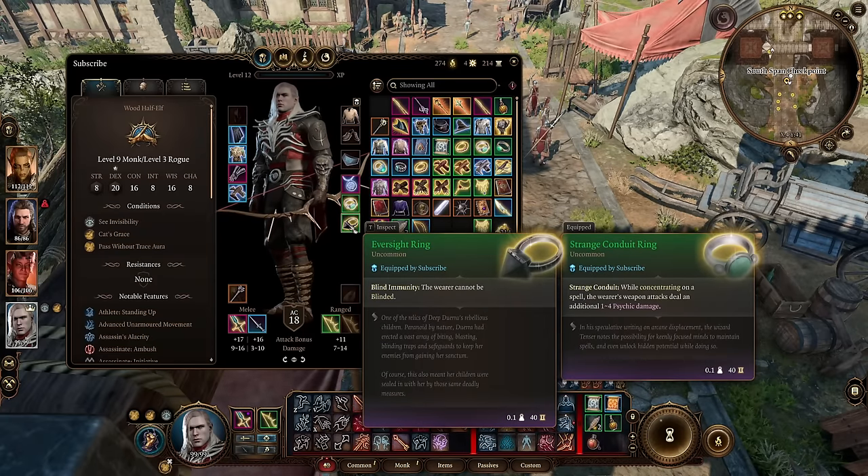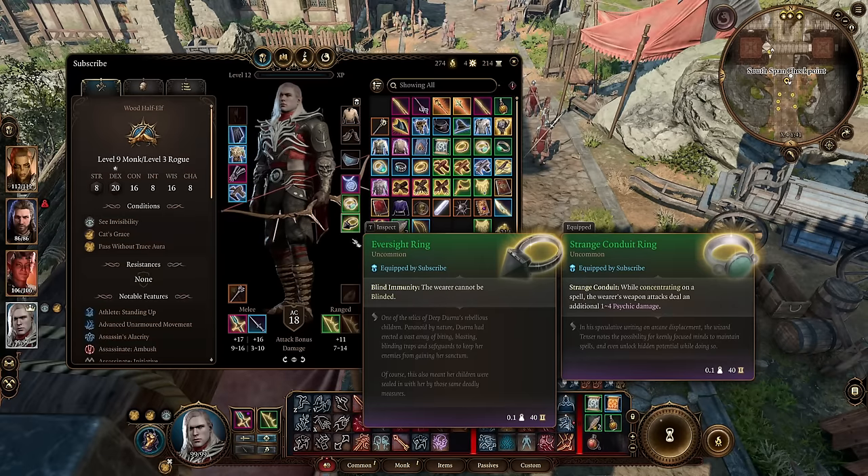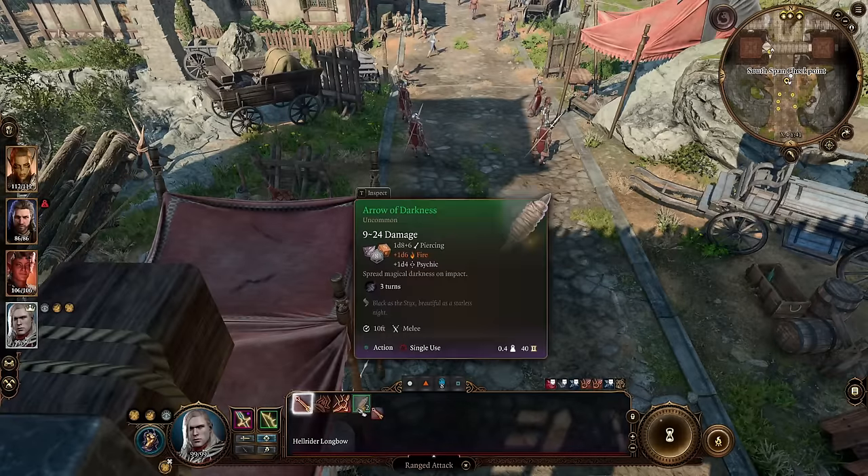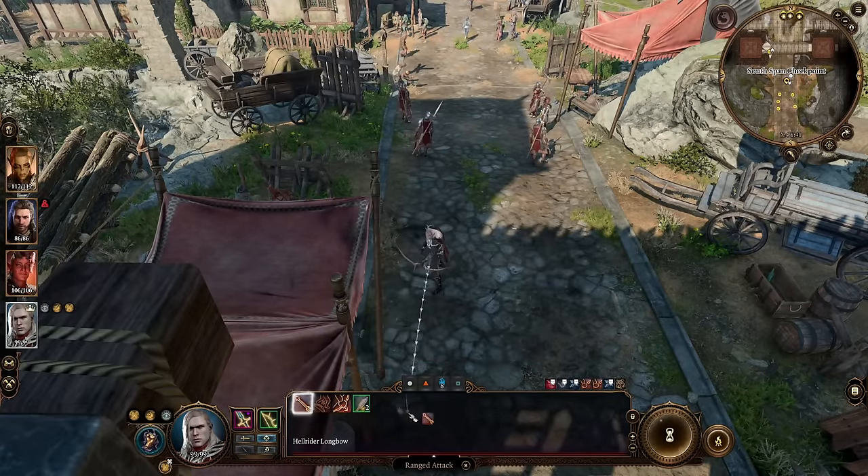For the other ring, I went with the Eversight Ring so I won't be blinded. The reason for this is you do have the Darkness spell, which is great — it is a concentration, but you can utilize it. Or you can utilize Arrows of Darkness to set up darkness as well.